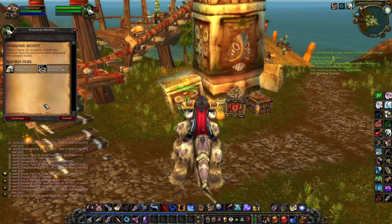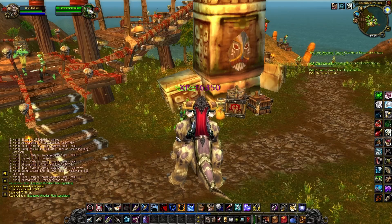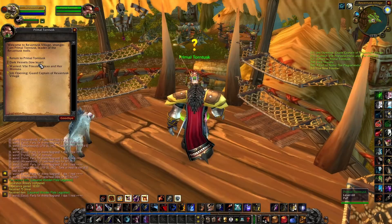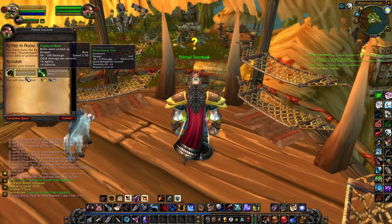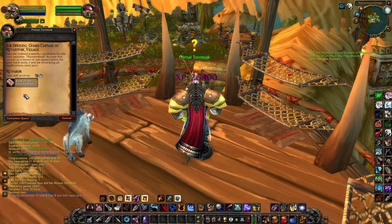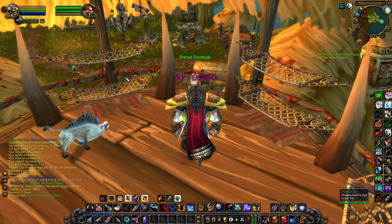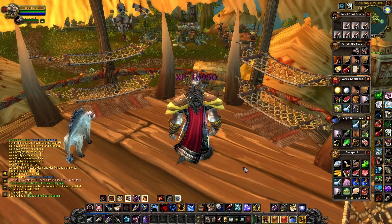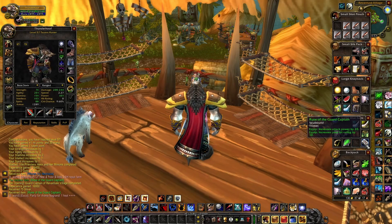Here we are at Riven Tusk Village and we start with handing in the separation anxiety quest — nothing I can wear as a reward but still good experience. Then we head to the top of the inn to get our juicy rewards, including a brand new bow, a pretty decent blue necklace, and that sweet trinket with 20 attack power and 10 hit rating. It took us a while to do this but it was totally worth it — several gear upgrades, a good amount of XP, and some decent money to boot.